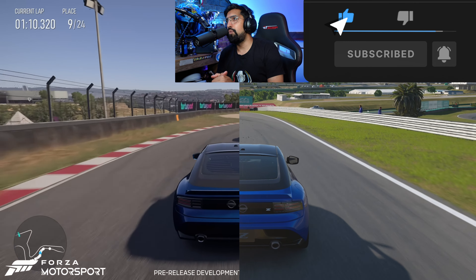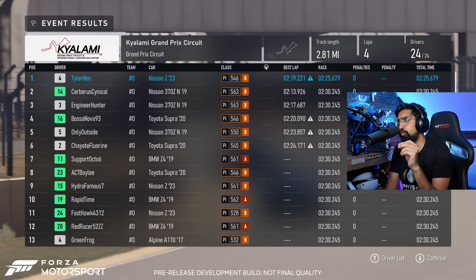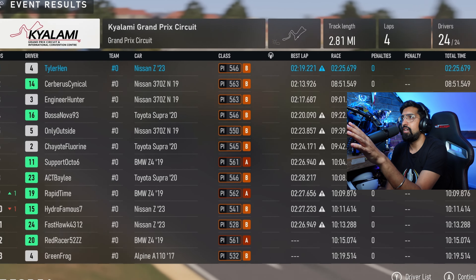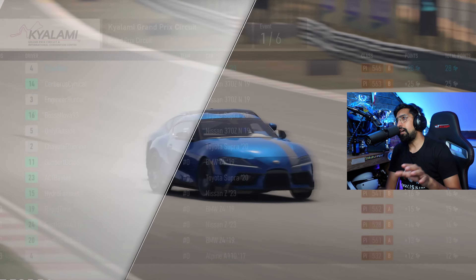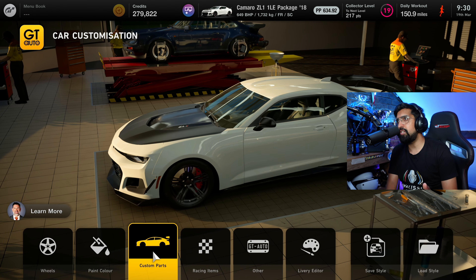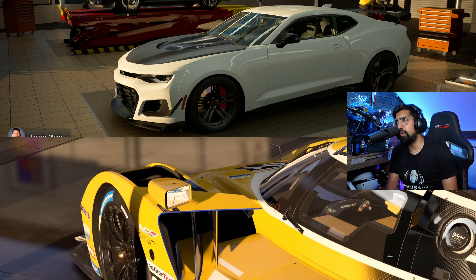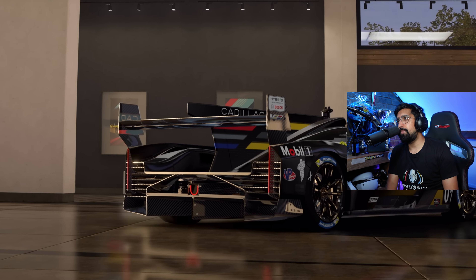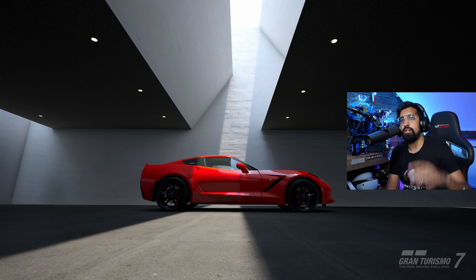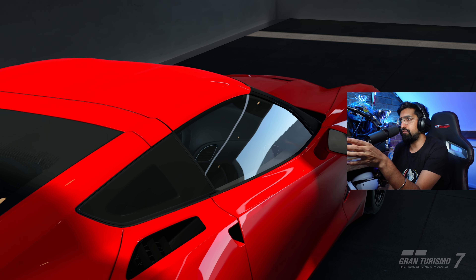This is where Forza makes Gran Turismo 7 look like a last-gen game: Forza gives you all this information at the end — times, fastest laps, all that stuff. Gran Turismo 7 is so basic in some areas. The menus in GT7 look like PS2-level menus, and some decisions — like having to go in and out of menus just to apply liveries — feel like going back 10 years.